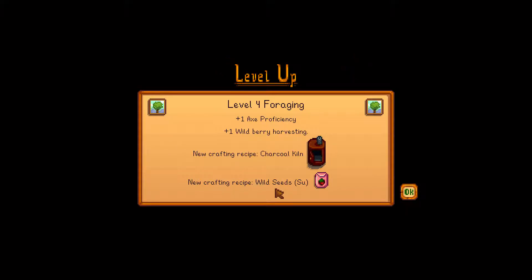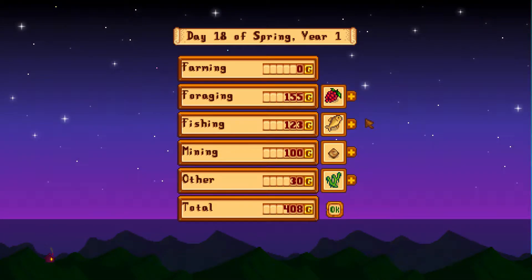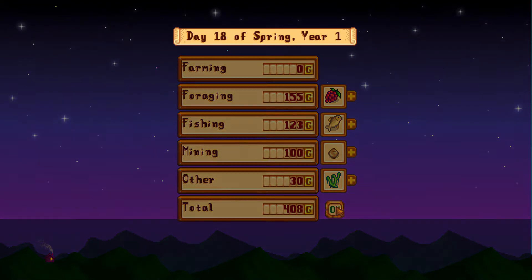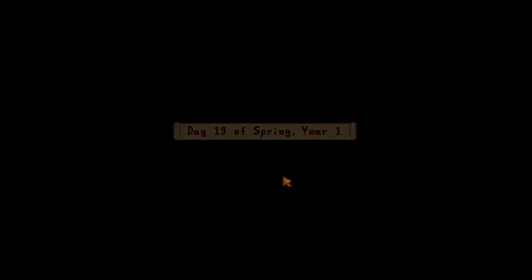Let's see how much money we made — farming 155, foraging 123, fishing 100, mining 30, other — so we made 408 altogether, plus like 2,000 selling stuff to Pierre, so we made a good amount of money today. I guess that's it for this episode guys, I'll see you next time! It's been with the blast playing Stardew Valley — feel free to leave me any comments, likes, or whatever you want to do, and I'll see you guys next time.